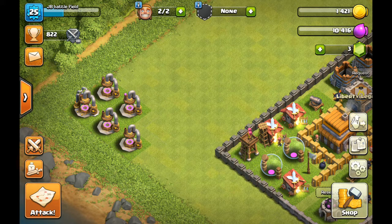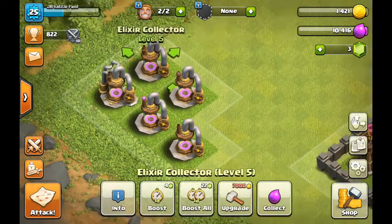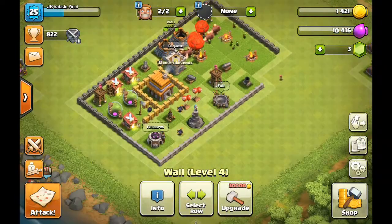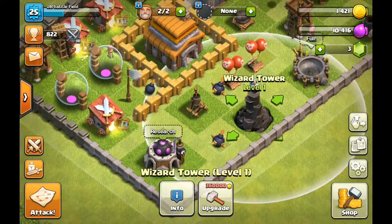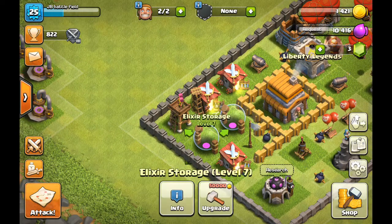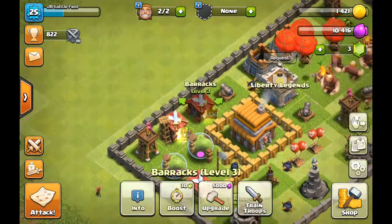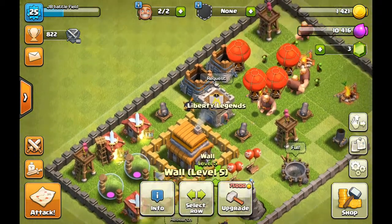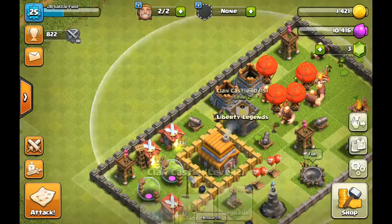So we're going to talk about what I've got. This is level 7, level 5, level 2, level 3. My wall is almost level 4. I got this spell factory, air bombs level 2, bombs level 3, lizard tower, air defense, laboratory level 3, brax level 2, level 7, level 7, archer tower level 3, brax level 6, brax level 3, kin level 3, town hall level 5, wall level 5 around the town hall. Clan castle level 2.